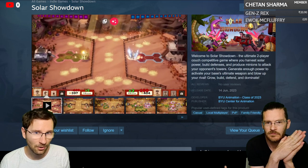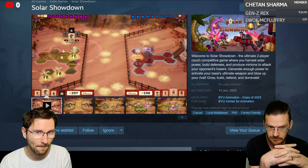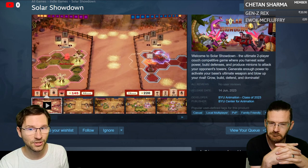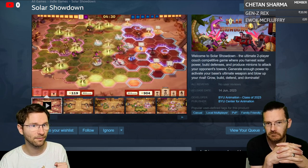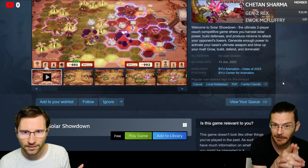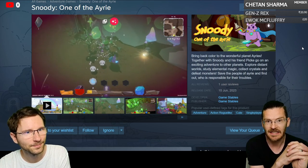Solar Shutdown is a two-player couch co-op game where you harness solar power, build defenses, and produce minions to attack your opponent's towers. Generate enough power to activate your base's ultimate weapon and blow up your rival. It looks actually fun, and you could be the first to review it.